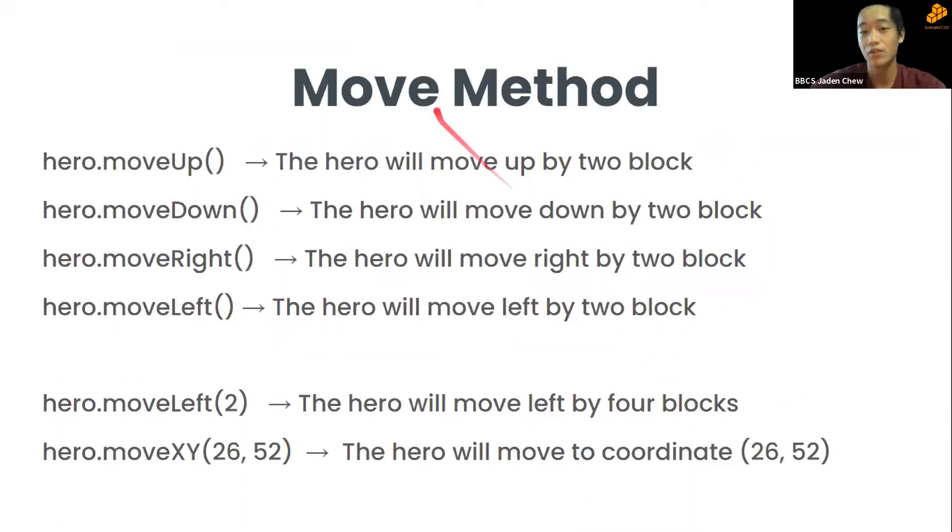For the move method, there are four basic methods: move up, move down, move right, and move left. In the game there are many instances where you want to move left twice or four blocks. You can use hero.moveLeft(2), but to simplify, you can use hero.move('left') with a number in the bracket to move left by four blocks.